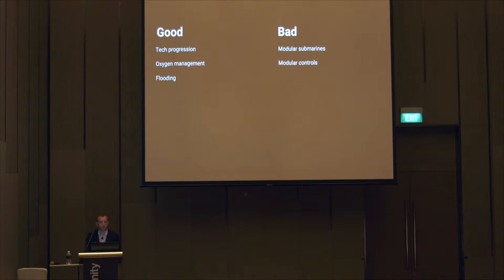In summary, we learned a few things from those prototypes. We learned that we can add intrinsic rewards through tech progression, gating through oxygen management, tension through flooding — and all those are good things that lead to good gameplay. We also learned that modular submarines with modular controls really only look good on paper, but in practice are terrible. What was great about the prototypes was the sense of exploration, discovery, wonder, fear, intention. So — aim for the feelings.